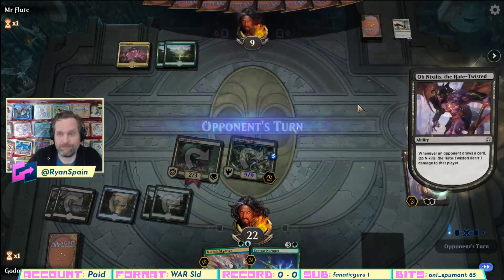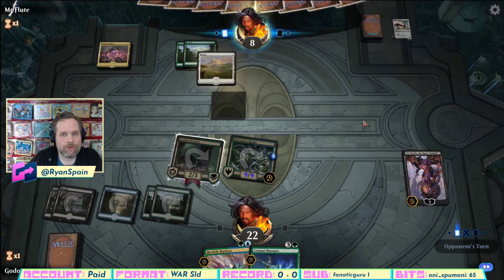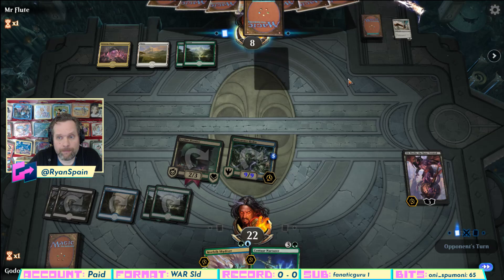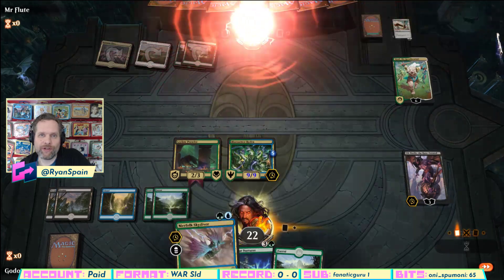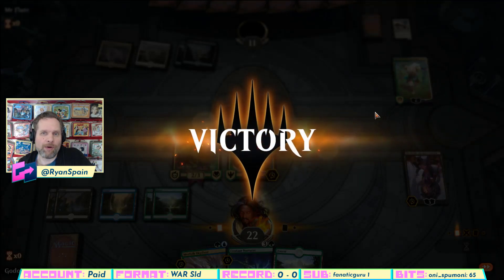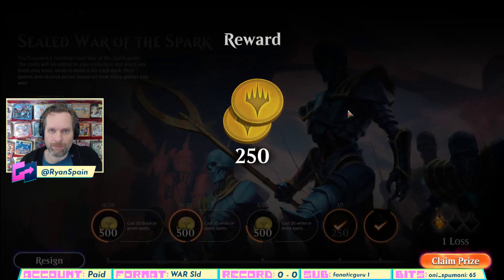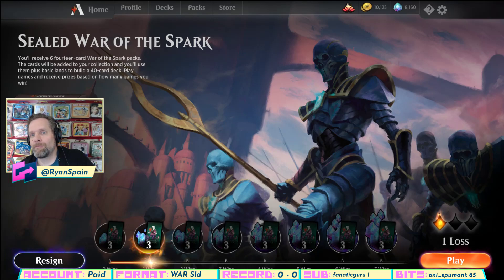Now we have a choice to make. We can give him two cards for this creature, or we can just let him attack Ob if they think they have the time. But we have a 9/9 trample, so they've got some business to take care of. They're about to go to ten. This puts him in a spot where they need to answer the Hydra right now — they need to do something to eliminate the Hydra, or they lose.